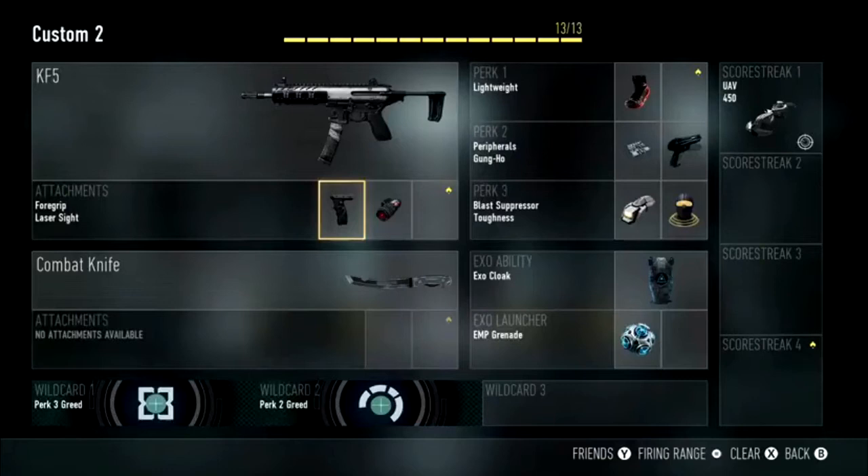The foregrip is the second attachment for the KF5, and it obviously reduces your recoil. That will help you at a medium range — you probably don't want to use this gun at long range, as it definitely won't work out for you, but at those medium ranges you can definitely win gunfights, and the foregrip will help with that.